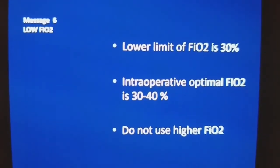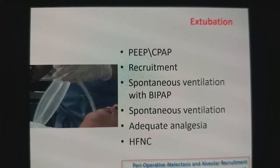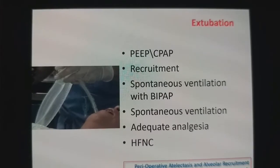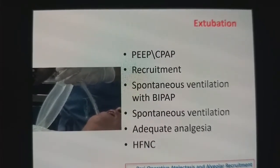Do not extubate without sustained pressure. Always extubate a patient with a sustained CPAP pressure of 10 cmH2O, and at the time of extubation raise it up to 20 cmH2O.